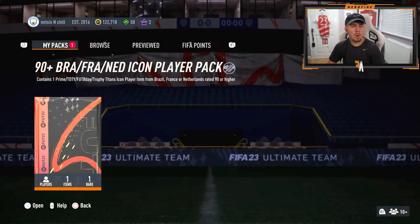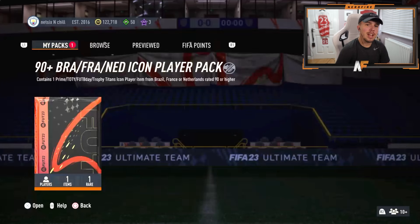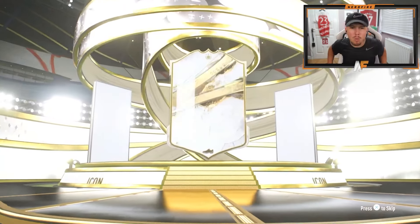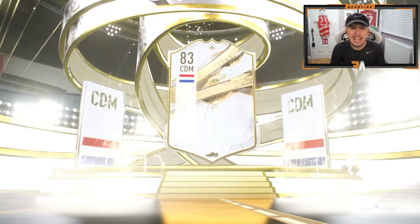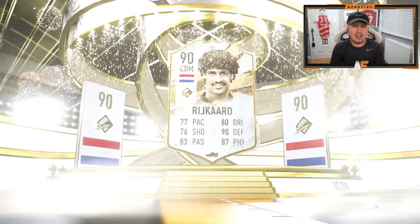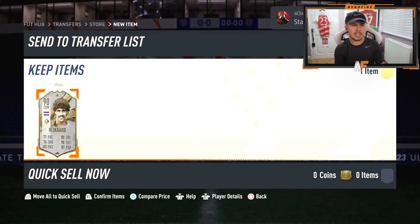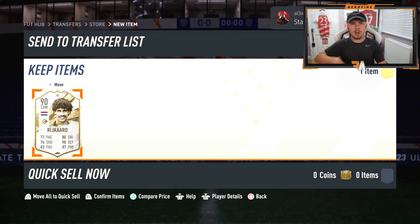My boy Kai has got another 90-plus Brazil/France/Netherlands icon pack — wish it was a pick but it's a pack. Let's see what he gets. He's cracked! What card is it going to be? It is a prime — Dutch CDM. That's not good. He was actually asking for a stat reveal, and I'm definitely glad we did not do that for a 90-rated card.